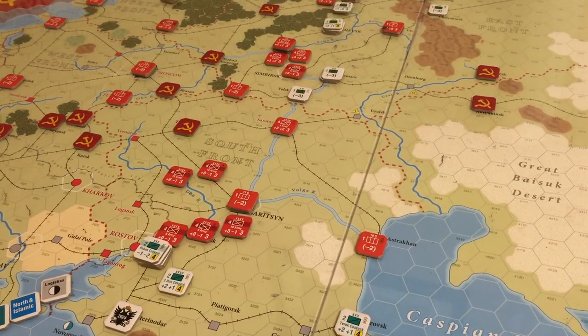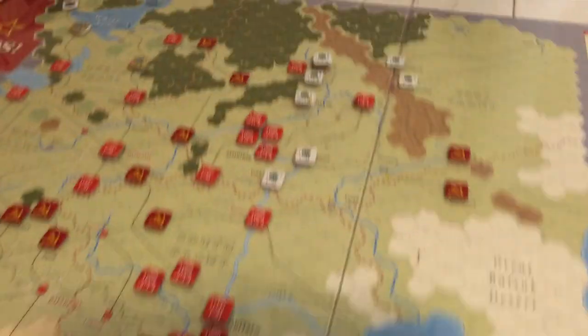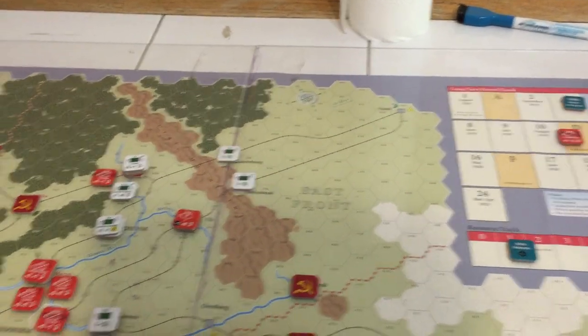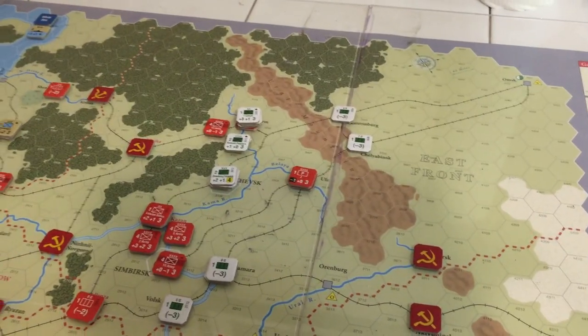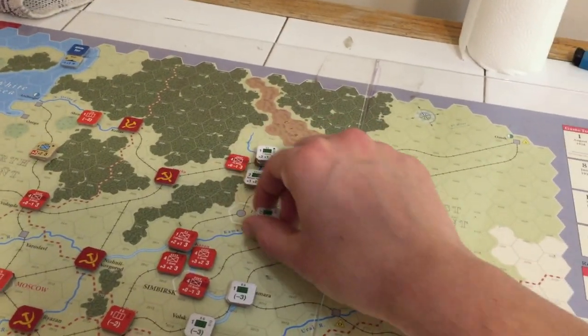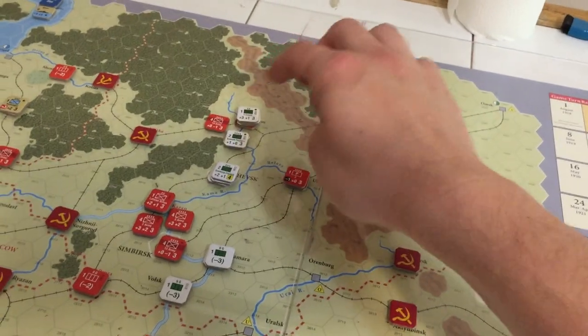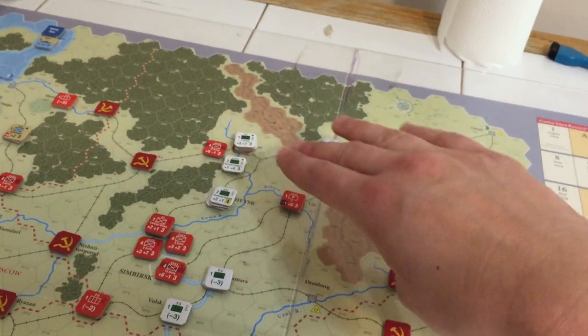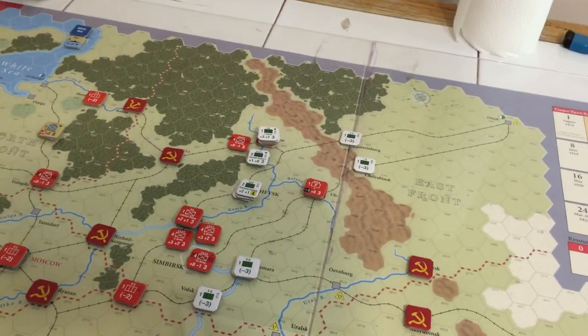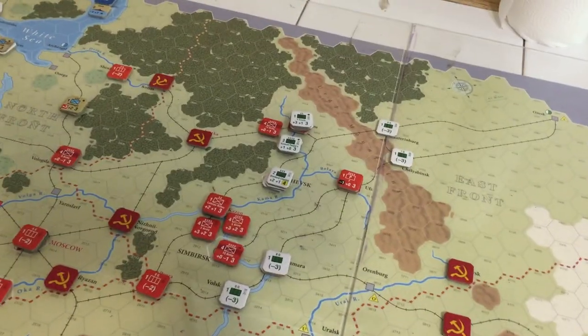No move for the Reds. The Whites get to move some, but again, with the Siberians there's nothing I really want to move up here because we've already got that first check unit down here. I'm not really interested in pulling units out of Izhevsk and moving up to Perm. I have plenty of guys there, and the big thing is I've got to take care of Ufa - so I don't think I'm going to move anybody necessarily anywhere, because I can reach them from those locations.